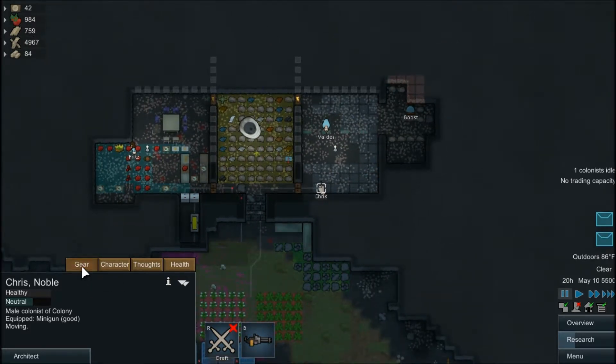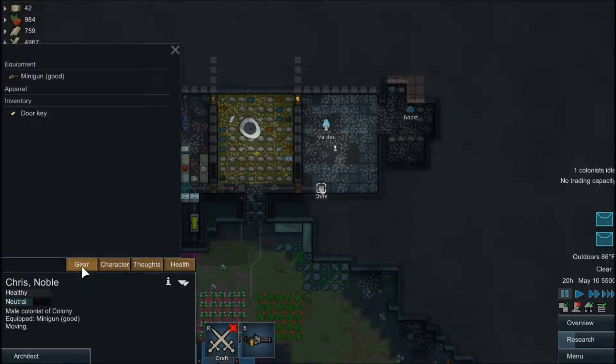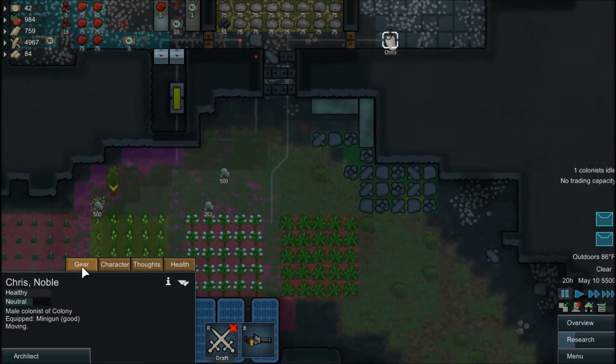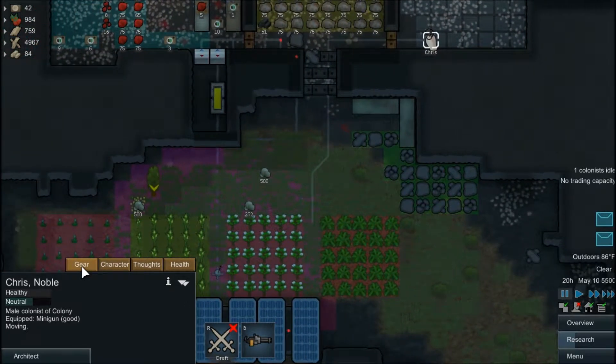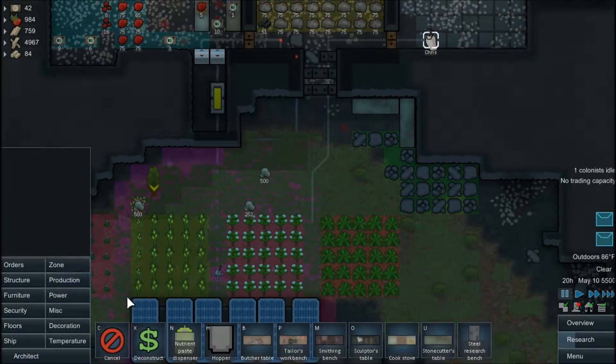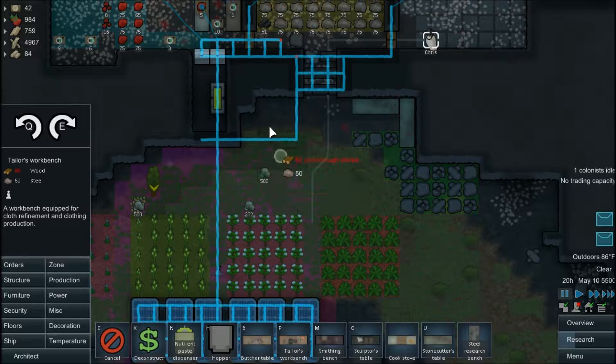Hopefully he doesn't die. But also, hopefully we get him some clothes. Just having a minigun isn't perhaps the best idea. To that end, I'm going to go ahead and build a tailor's workbench somewhere.